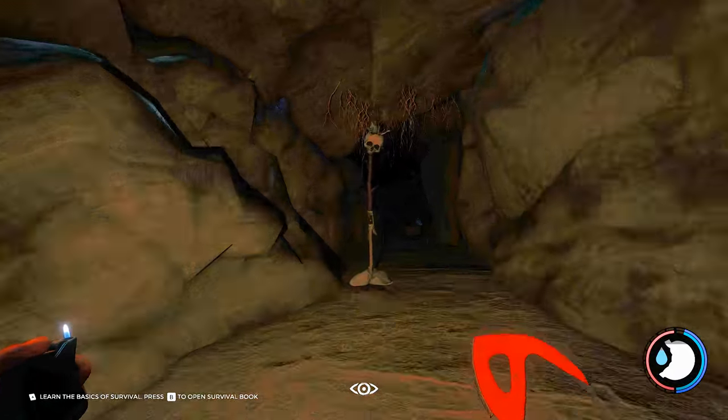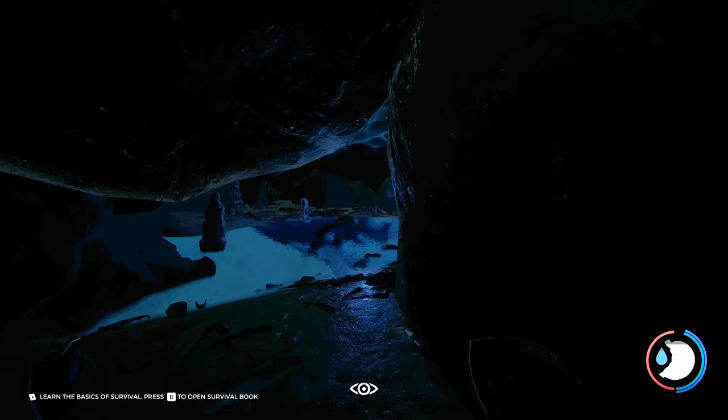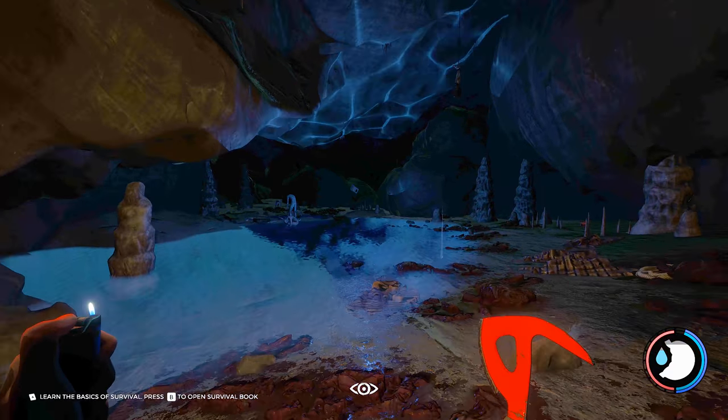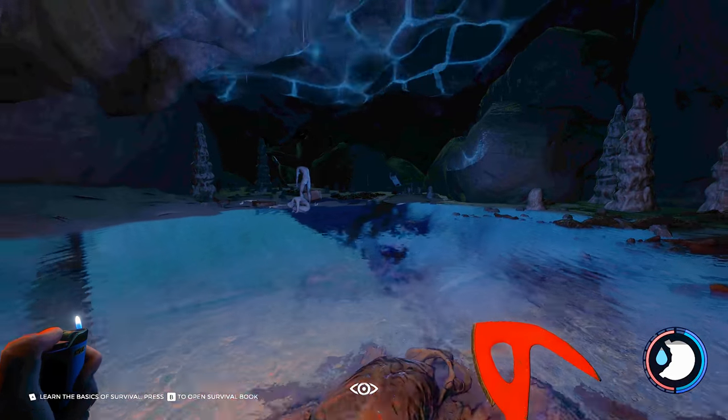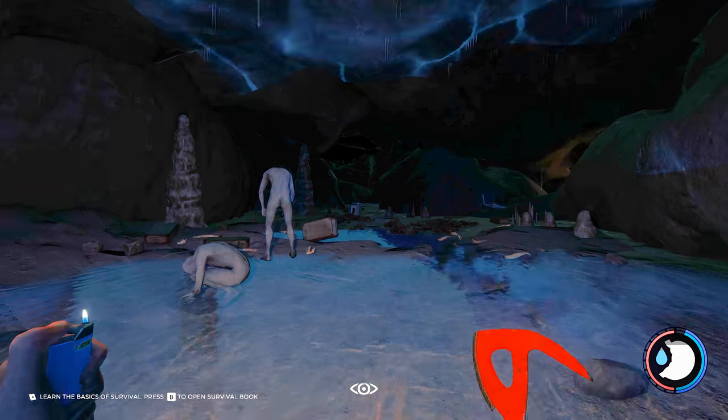This area here is where we're going to get the modern axe and there's lots of dynamite and stuff too. The reason I'm sneaking is because there's cannibals down the end here and they're asleep. There should be two and you should be able to get a stealth attack on both of them.